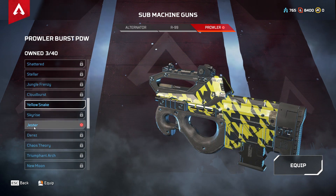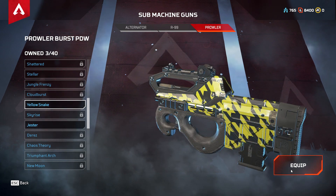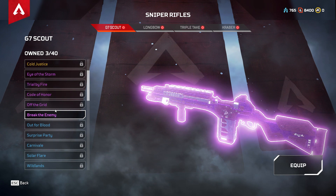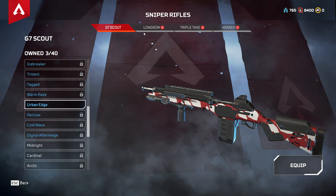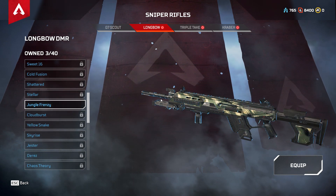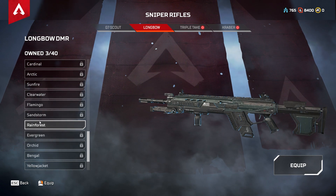Now the Prowler skins — Yellow Snake looks alright. Jester is pretty crap, I prefer Yellow Snake. Snipers now. I got a good one for the Scout — Break the Enemy. Urban Edge looks alright but I prefer the other one. Longbow: Jungle Frenzy looks pretty cool, and a Rainforest color.